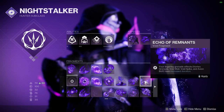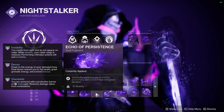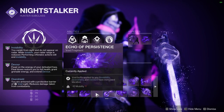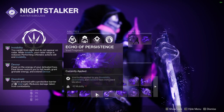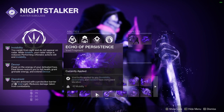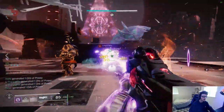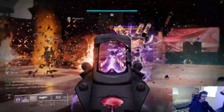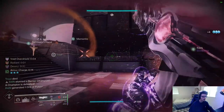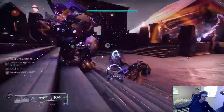Echo of Persistence: Void buffs applied to you — invisibility, overshields, and devour — last longer, at a minus-10 Mobility penalty. This fragment adds roughly two extra seconds to any of those effects, and on Hunter it's a certified banger. Hunter is uniquely positioned relative to the other Void subclasses to take advantage of all three Void buffs with very good uptime if you build into it, giving this fragment a ton of value. This is one of two fragments I never take off while playing this subclass, regardless of build.